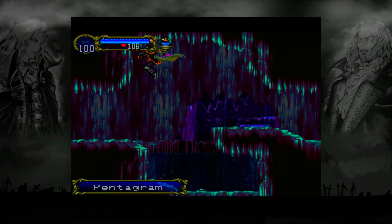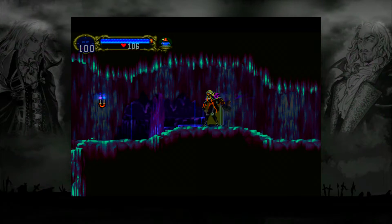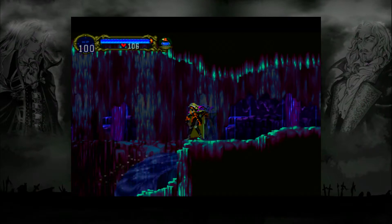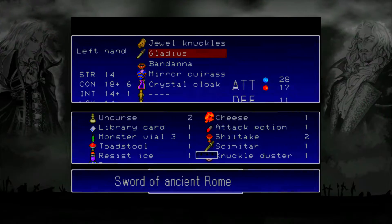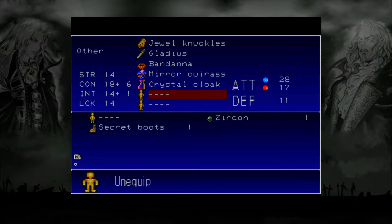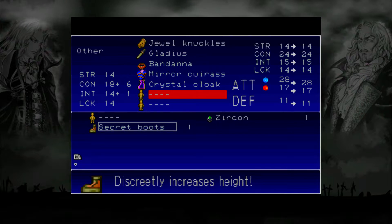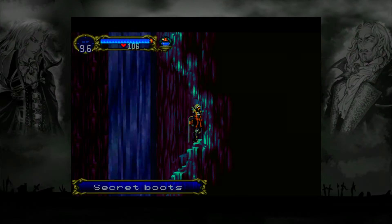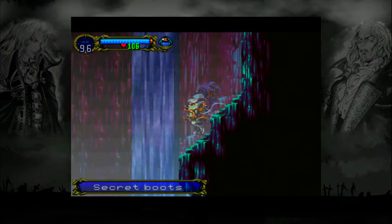We're gonna grab this pentagram. It's basically a little screen nuke, so that's pretty useful. There's a lot of useful things here. Here we have a waterfall, so you need to duck into the waterfall as fast as possible and grab these secret boots. The secret boots don't do much, but they will increase Alucard's height discreetly by one pixel, so that's certainly something, isn't it?